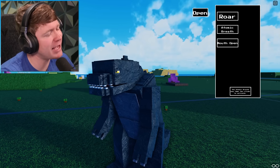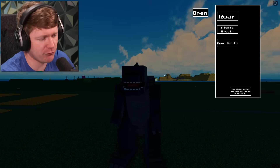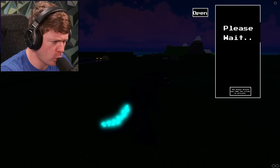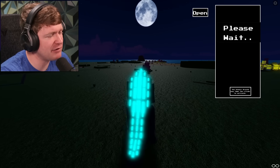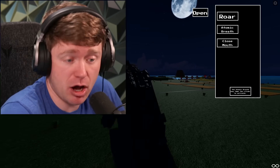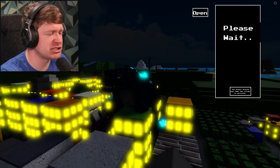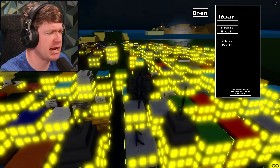Godzilla, you're kind of adorable. Let's see his moveset though — he's got a roar, atomic breath, and a mouth open. Let me hit the mouth open real quick. It is exactly what it says. The sun goes down and you just can't see anything — I'm literally lost on this game. Let me hit the atomic breath. You can see the tail building up all the way to the noggin, and the atomic breath — I've seen worse, so that's definitely not bad. What about the roar? That's it. I don't know if you can actually destroy anything on this game. We're going to head to the city, which kind of just looks like a Minecraft city. I'm in the middle of a city and I'm a Godzilla hitting an atomic breath — it did absolutely nothing.